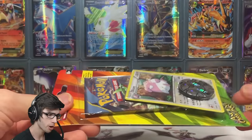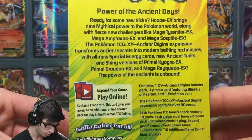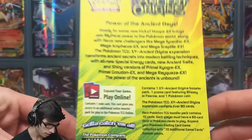It comes with a pack, a promo, and a coin — nothing too fancy. On the back it just says some info if you'd like to pause and have a read.